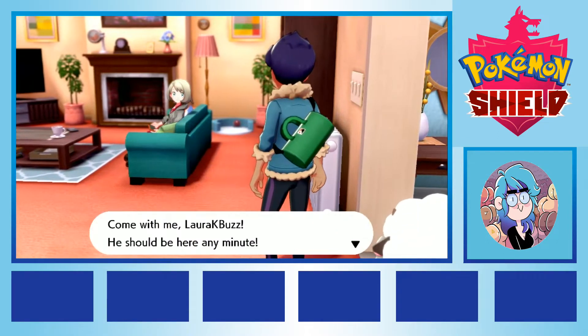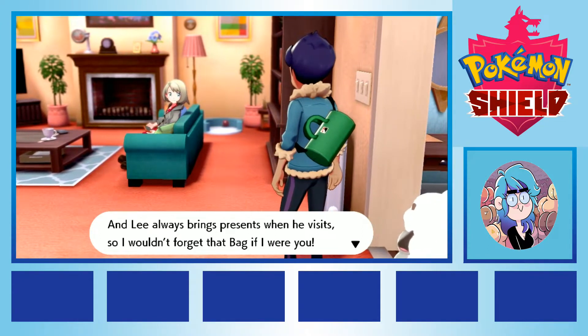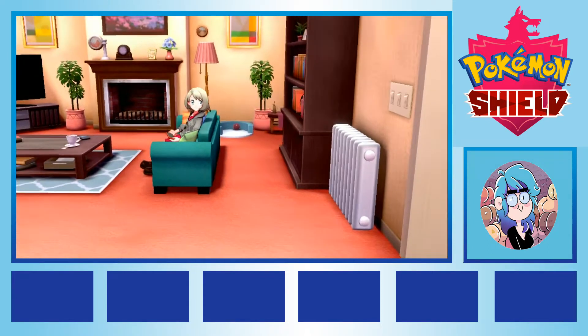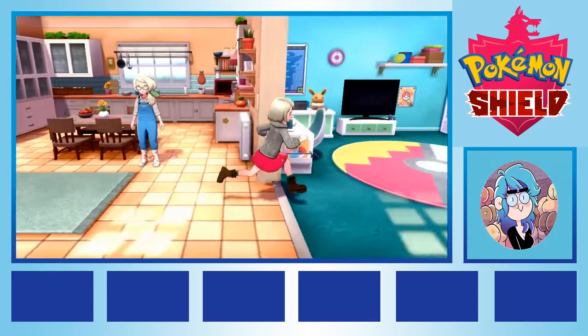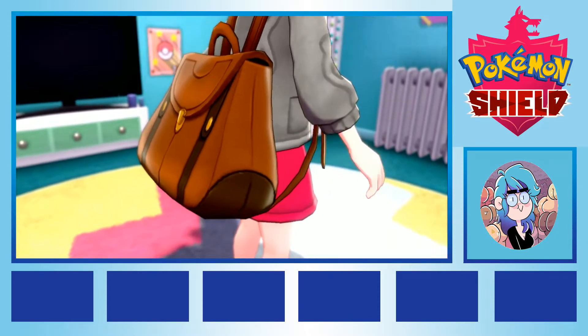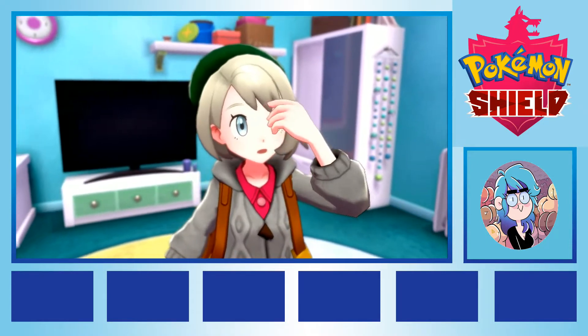With the basics explained, I recently attempted a Nuzlocke run in Pokemon Shield, with several additional rules in place to make my experience more difficult. I only caught one Pokemon in each route, nicknamed my Pokemon and considered them dead if knocked out, but I also switched my game to set mode, where players don't get a free Pokemon switch when they knock out an enemy creature, and forbid myself from using healing items during battle. If a Pokemon didn't have a move to heal itself, any damage it took during a fight would be permanent until the fight ended.